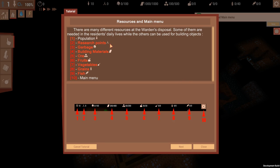Then we've got all these different tabs along the top. From left to right we've got population, research points, garbage, our building materials, our ore, then our fruits, vegetables, grains and fish.